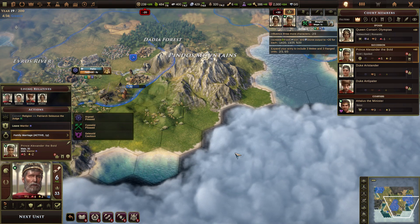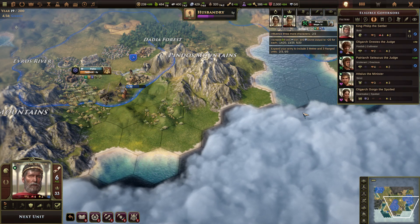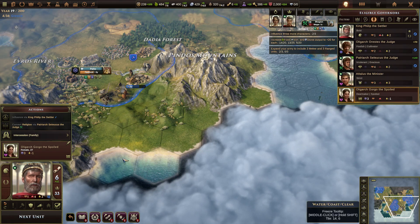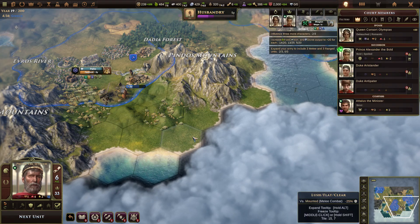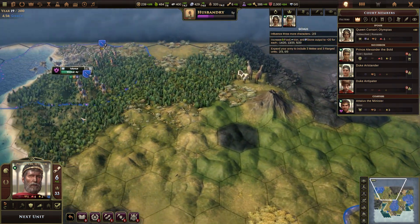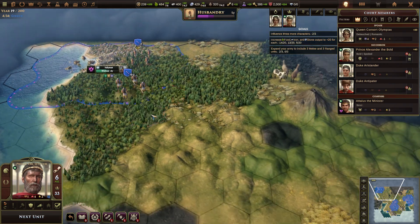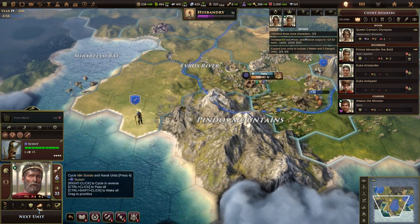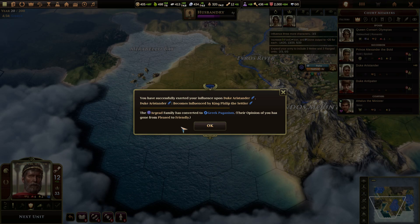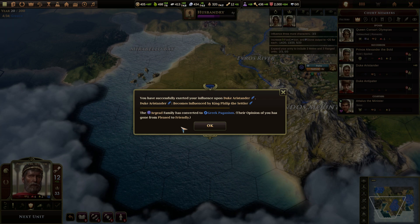Let's see if he'll actually marry this time. Oh, she's female. Okay, interesting. She's a bit old. So I should've done the festival, I should've done these men that I needed. You've successfully exerted your influence upon Duke Aristander — he becomes influenced by me. The argued family has converted to Greek paganism! Yay! Their opinion has gone from pleased to friendly.